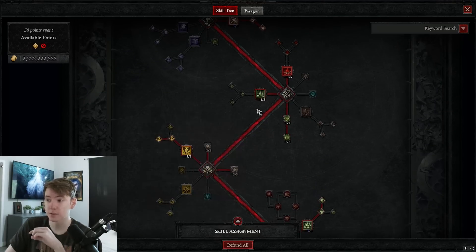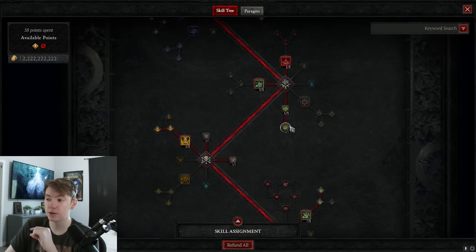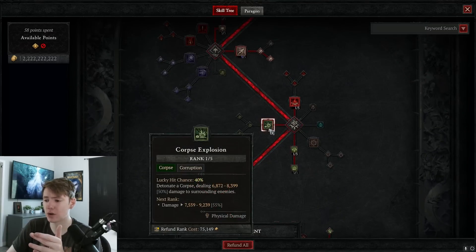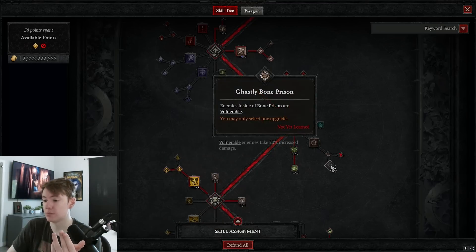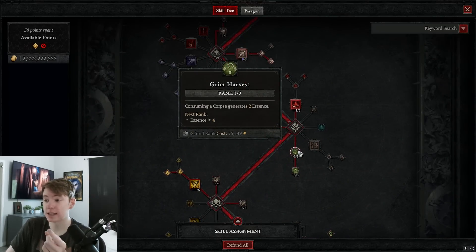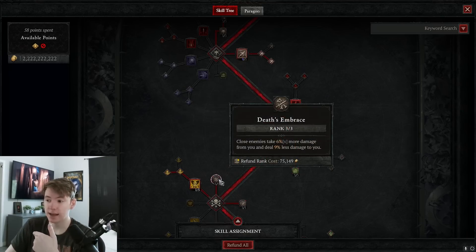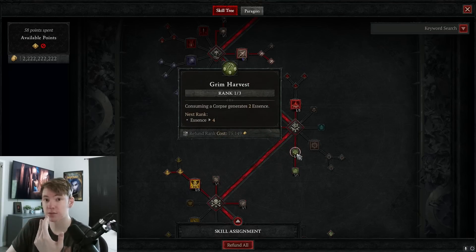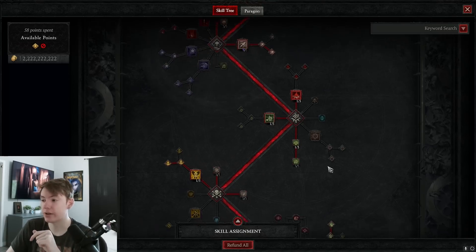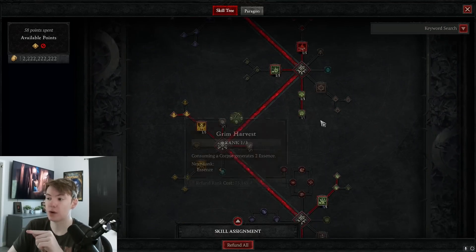One point into Corpse Explosion, then Grim Harvest and three into Fueled by Death — literally just for the 9% additional damage. If you don't like managing corpses and pressing Corpse Explosion every six seconds, just take it off and reallocate anywhere. Corpse Explosion is nice early in the build for guaranteed Essence — you could put more points into Grim Harvest for six Essence per corpse exploded — but once the build is set up properly you won't need it.